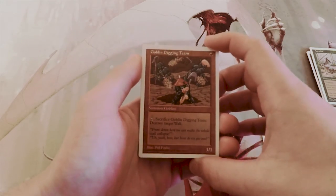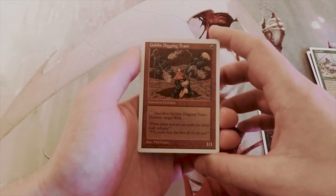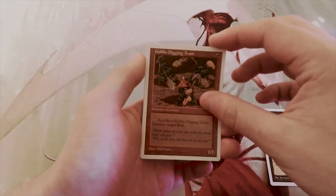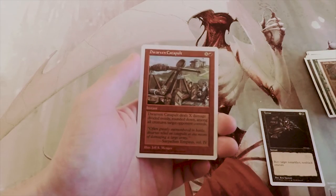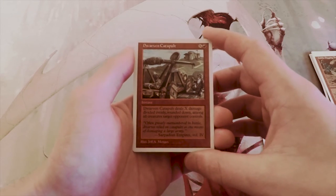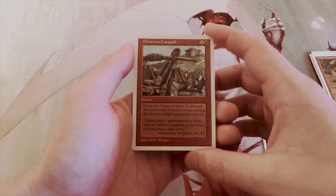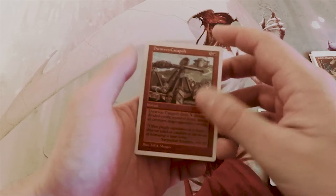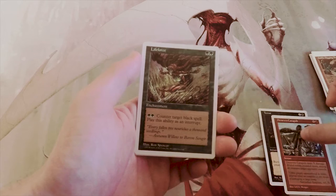Goblin Digging Team is one for a one-one: sacrifice it, tap it and sacrifice it to destroy target wall. A silly card, not first-pickable. Dwarven Catapult is an instant for X and a red — it deals X damage divided evenly, rounded down, among all creatures target opponent controls. This is actually a super good card, I would imagine.